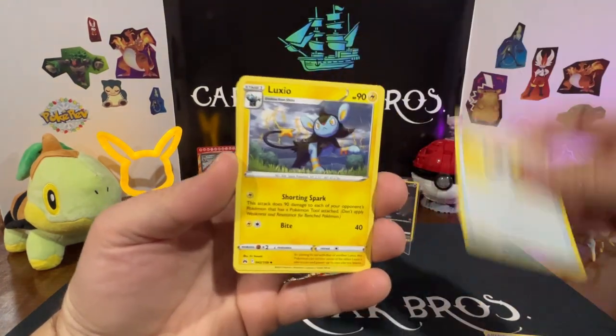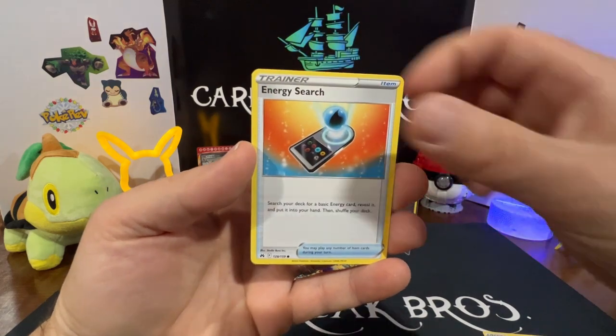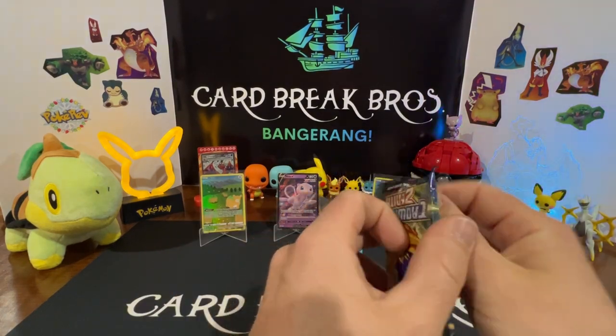Three packs left. Pack nine: Leaf energy, Ultra Ball, Luxio, Crushing Hammer, Seel, Potion, Clefairy — Corphish, Energy Search reverse — Dustclops — into a Lycanroc rare. We talked this up and we're down to two packs.